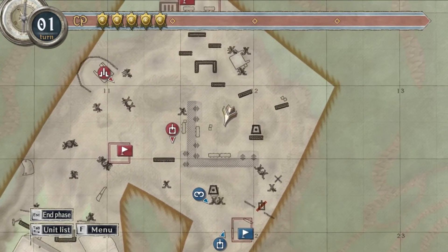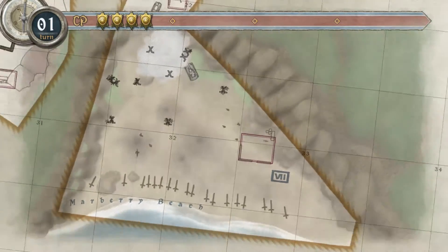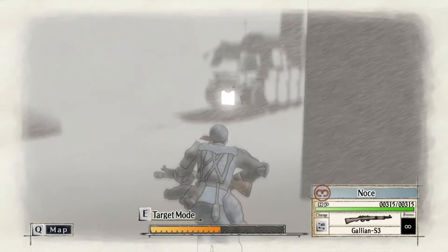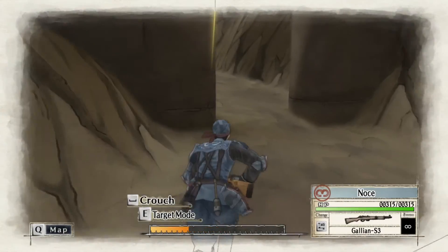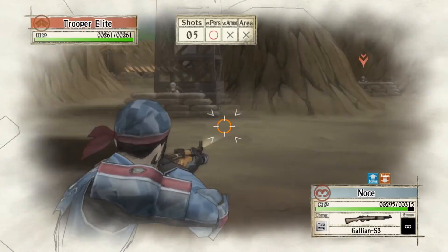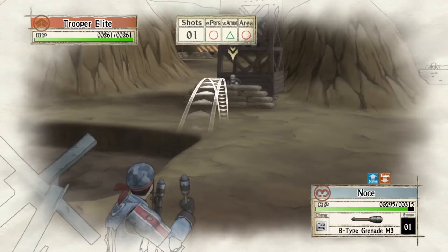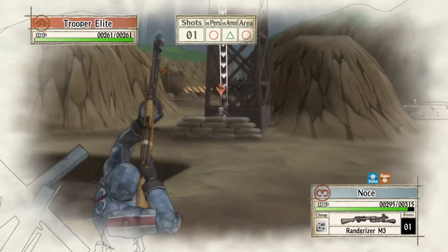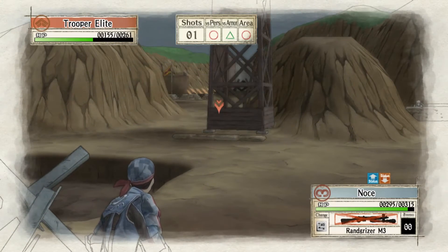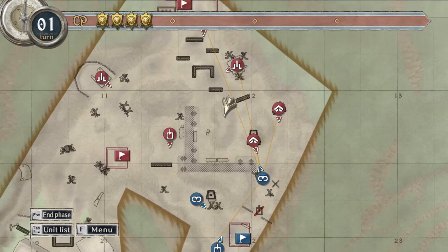We've got another flag there and another flag here. I want Nochi because Nochi and Alicia have 'Caring' together. Going this way — enemy spotted, enemy sighted, get ready! We got attacked — there are shock troopers. That's annoying. This probably won't kill him, but it makes him stand up, which is very important.